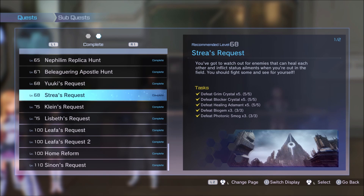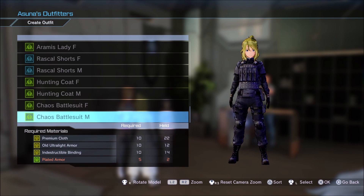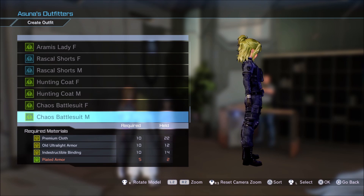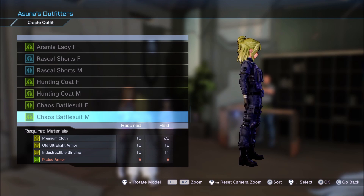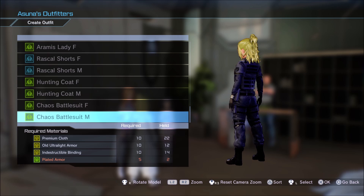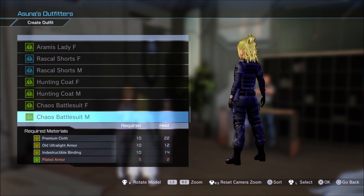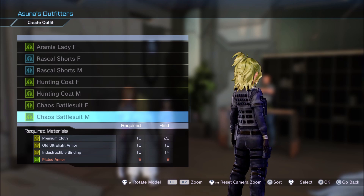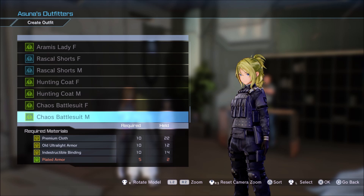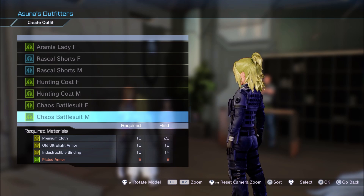The rewards are: the Chaos Battlesuit M Design and 50,000 credits. The Chaos Battlesuit M Design looks really really dope — it's what I think Clarence wears when you first meet him. The only downside is you need plated armor to craft it, and I've only got two of those. I have to go grind the Hakai Brothers for more plated armor, and even on normal mode they're a pain — the one with the sword is relentless and just keeps coming after you.